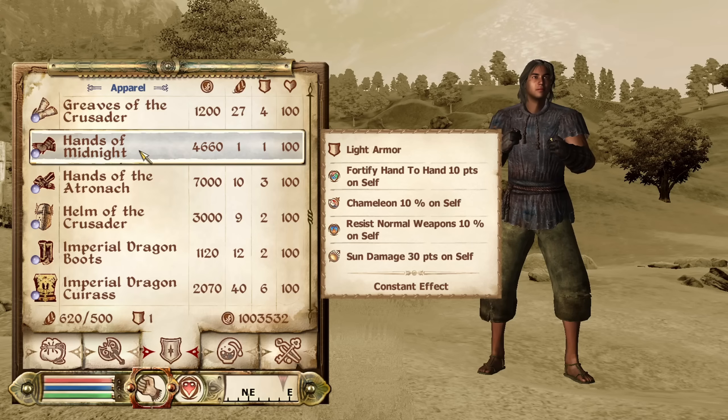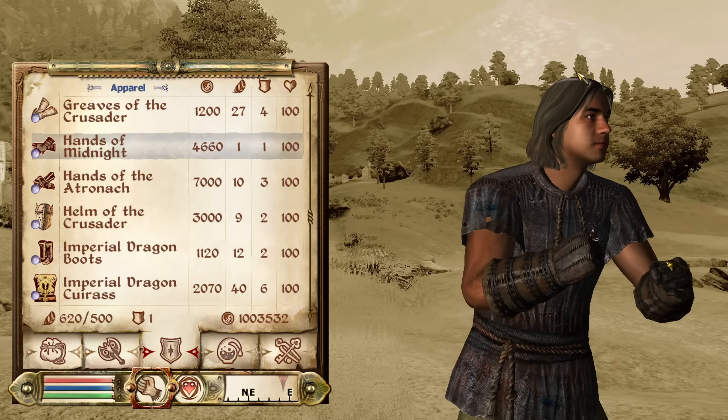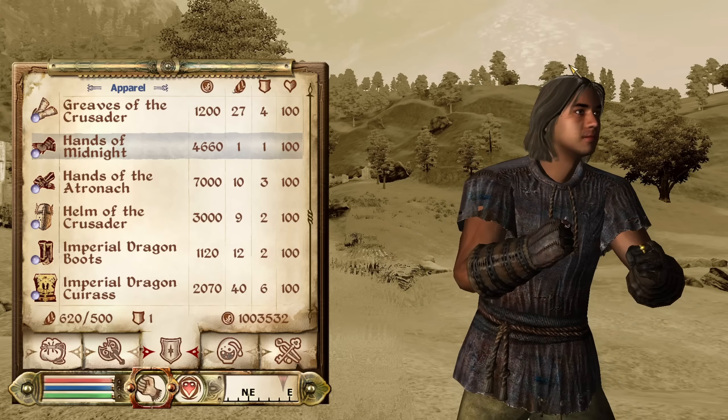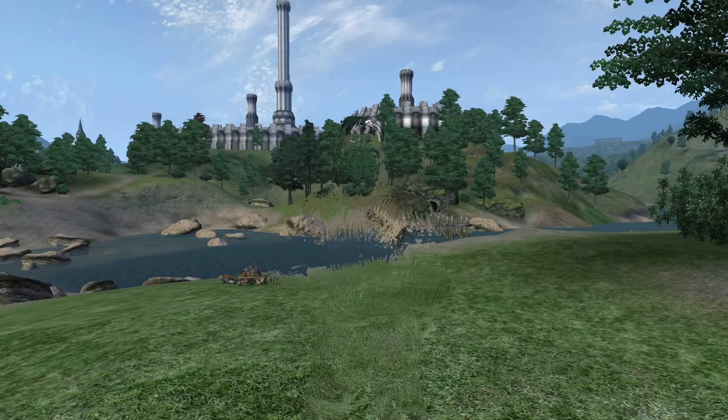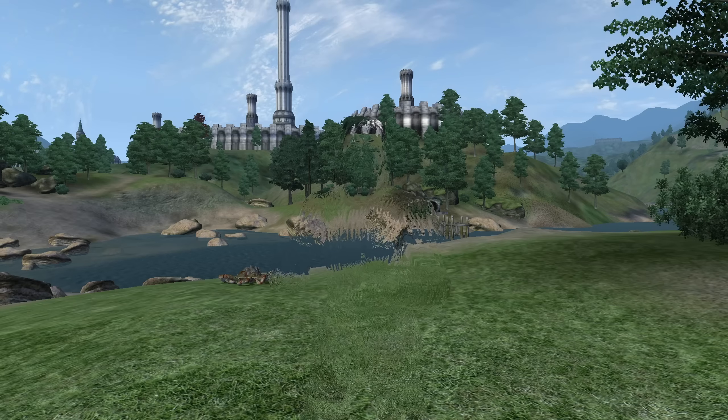Next, we have the Hands of Midnight. These can be acquired from Mirage Dar at the Dark Brotherhood Sanctuary in Shadenhall. These are light armor and have the enchantments of Chameleon, Fortify Hand-to-Hand, and Resist Normal Weapons all for 10 points. They do, however, have a curse of sun damage for 30 points. They have an armor rating of 2.5 and a value of 4,660 gold.